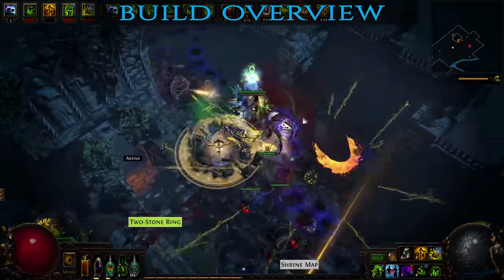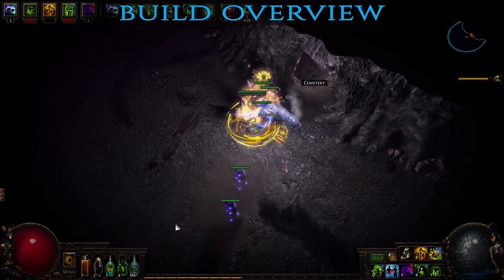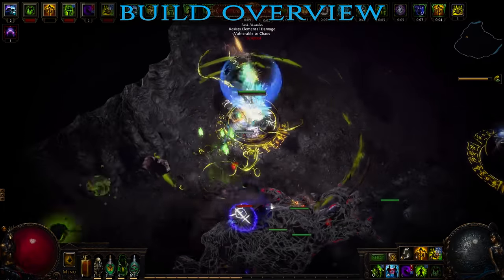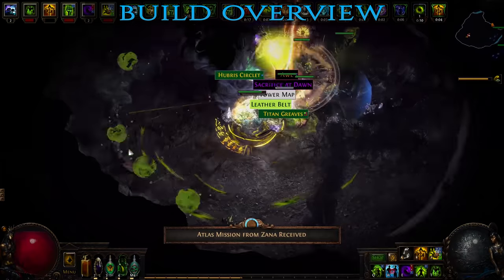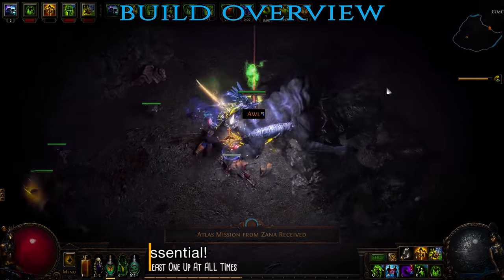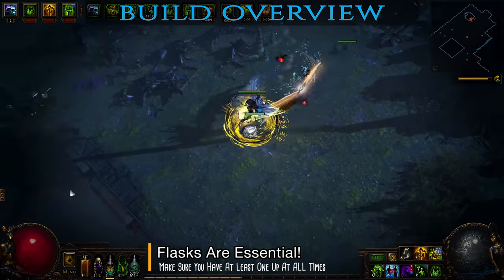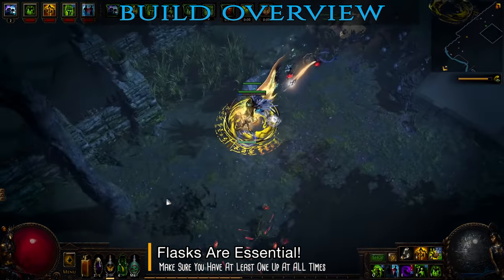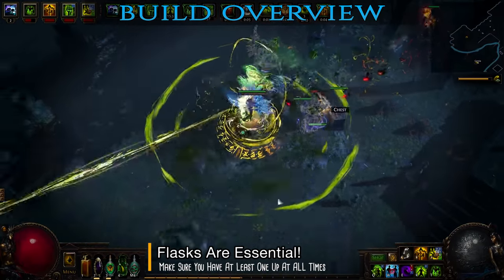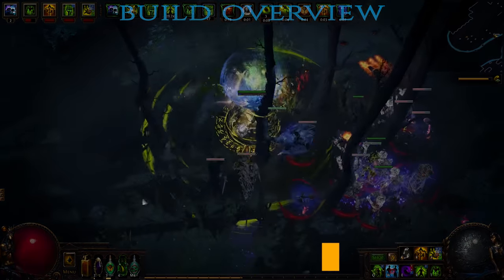In terms of defenses, this build sports a very high chance to dodge both spells and attacks, huge amounts of evasion, solid HP as well as plenty of mechanisms that disable or cripple enemies. Couple that with your insane mobility and permanent uptime for your flasks and you obtain a really hard to kill character. And speaking of flasks, they are a crucial component of this build. In fact, the entire ascendancy class, the Pathfinder, revolves around flasks and having at least one of them up at all times. However, as always I will talk about all these in much greater detail in the passives, gems and gearing sections respectively.